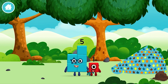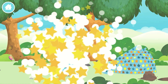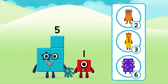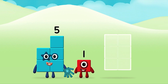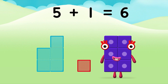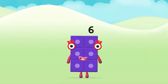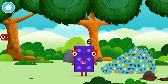Which number block is this? One, one block! Do you know which number block you'll make when you add these two number blocks together? That's right! Add the number blocks together! Five plus one equals six! Well done! You made number block six! You made a new number block! Let's roll!